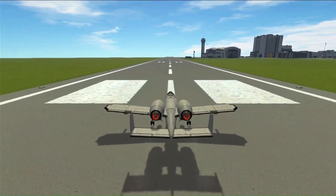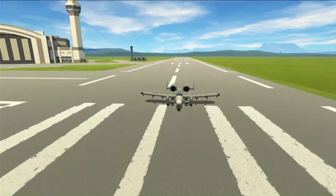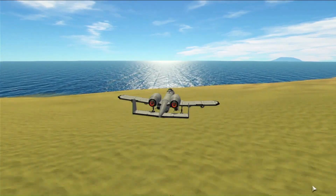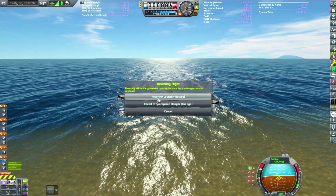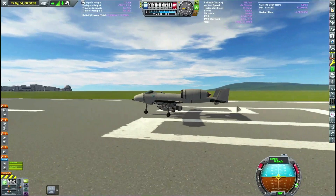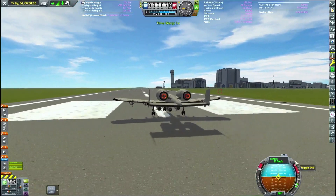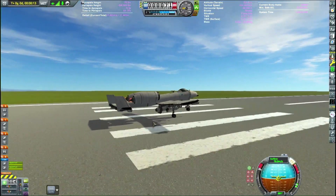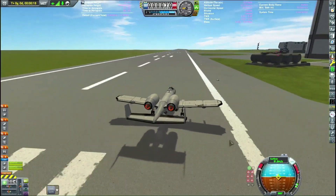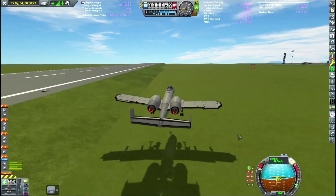It didn't really want to fly — it just did not have enough control authority over the tail, so it would barely get off the ground and then go directly into the ocean. Reverting again, I stuck two bigger control surface pieces over top of the back wings. It worked better, but as you can see it's at full deflection and still barely keeping the nose up — it's so nose-heavy relative to the center of lift.